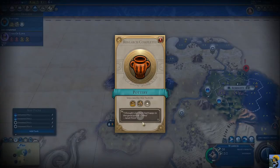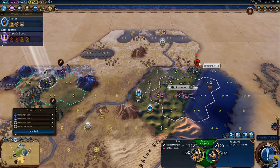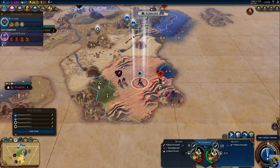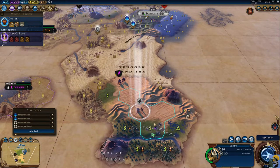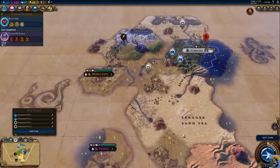I love these city states running interference for us. Uh oh — we've got a problem. We've got barbarians in the corner that have seen us, and barbarians here as well. I'm actually not going to fight — I'll leave it to the city state. I'm going to poke around and see if I can find another goodie hut or a continent.